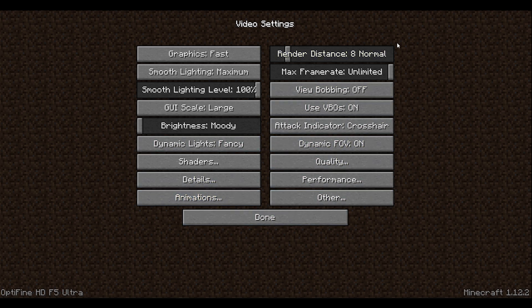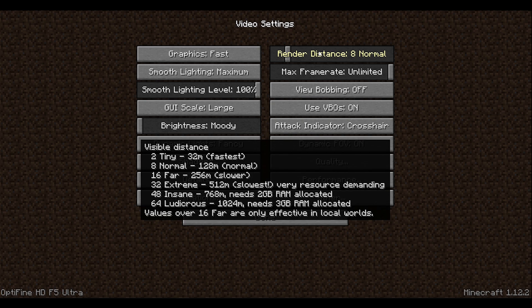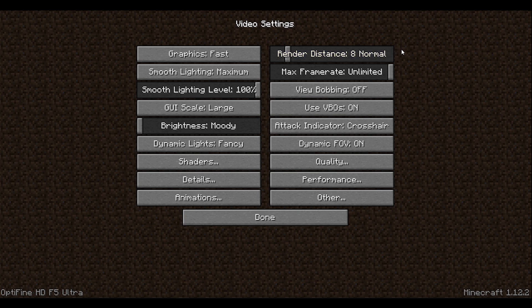Render distance is really important — put that on 8 or 6. Don't go higher, because the server loads only 10 chunks, so you don't need to put render distance up to like 42. Max Frame Rate: put that on Unlimited. View Bobbing: I use Off. Use VBO: On. Attack Indicator: Crosshair. Dynamic FOV: On.